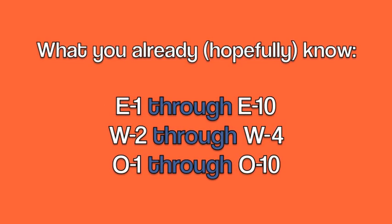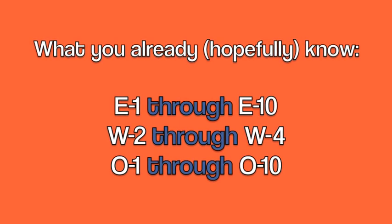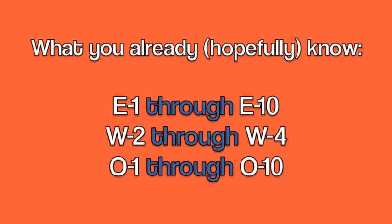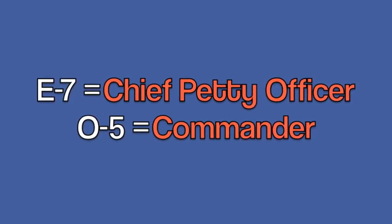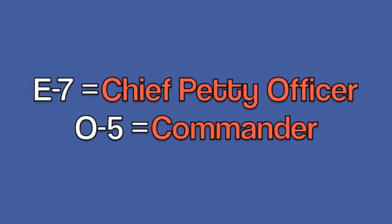I'm not going to cover the basics because you should already know these, but I do want to mention them because they are really the foundation of your rates and ranks knowledge. You should know the titles of all the pay grades for all enlisted personnel, E1 through E10, the warrant officers W2 through W4, and the officer corps O1 through O10. For example, the title of an E7 pay grade is Chief Petty Officer, and the title of an O5 pay grade is Commander.